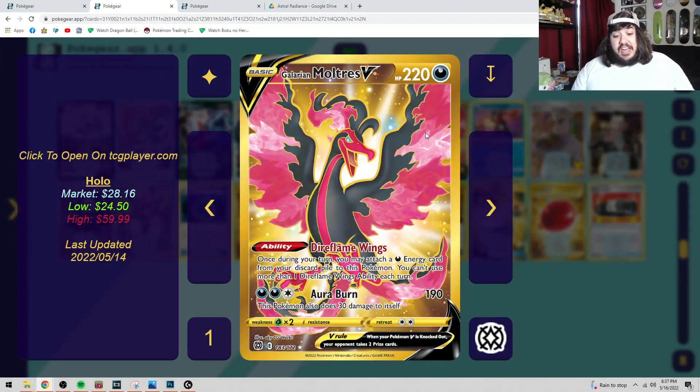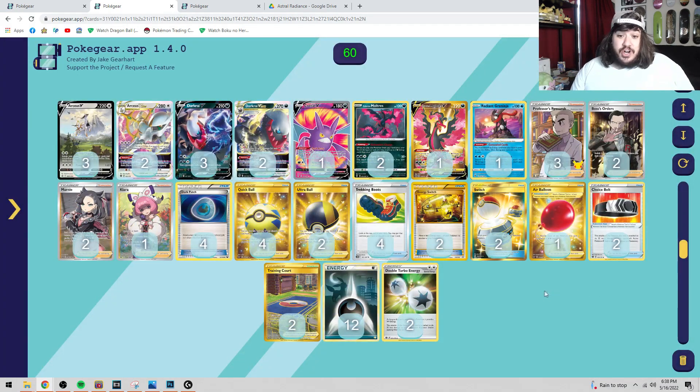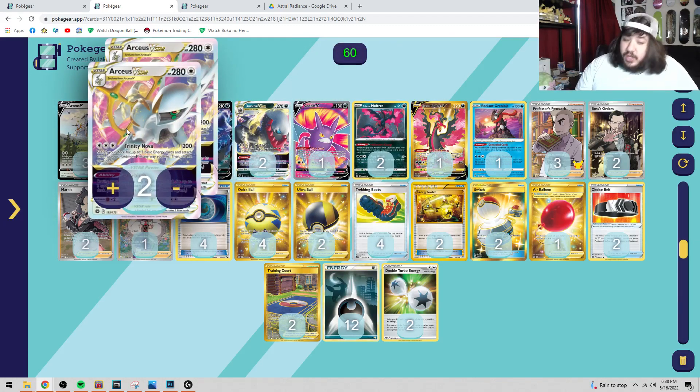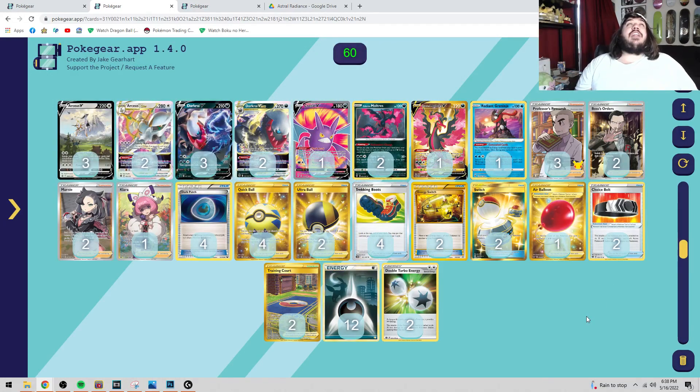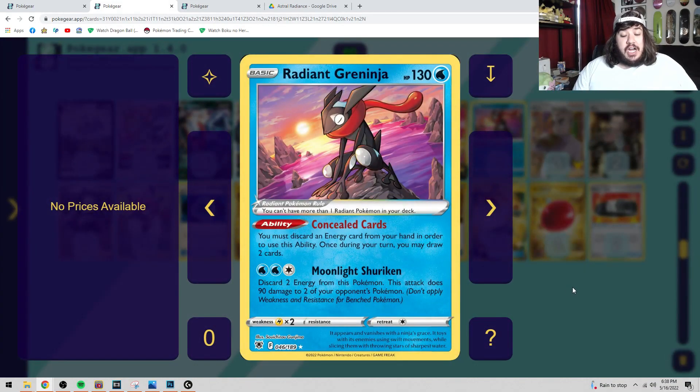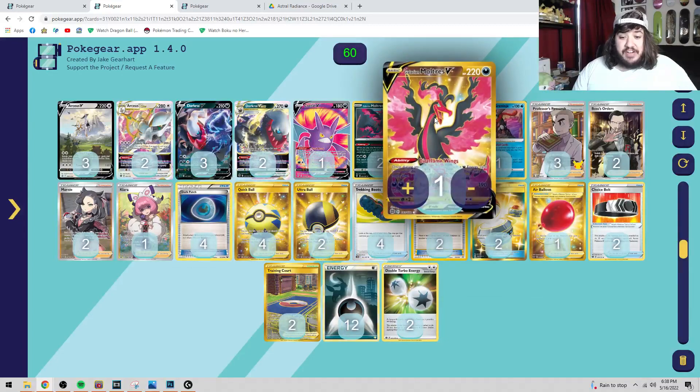We also have regular Galarian Moltres V — it has Dark Flame Wings, which once per turn lets you attach a dark energy to the Moltres V from your discard pile, kind of like Dark Rai GX Rebirth. So you get back energies with Galarian Moltres V, get energies out with Malevolent Charge, use Trinity Nova to get energies out — there are a lot of different ways to accelerate energies. Getting 12 energies in the field is going to be really easy. We also have Crobat with Dark Asset to draw up to six cards, and Radiant Greninja — discarding an energy lets you draw two cards, which powers up Dark Patch and Dark Flame Wings.